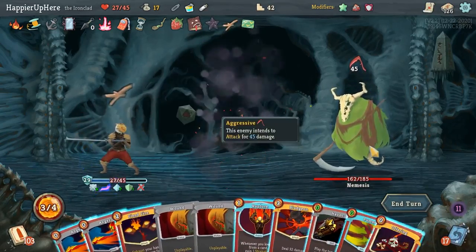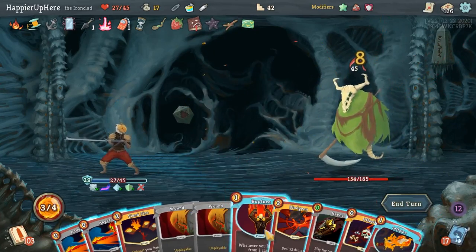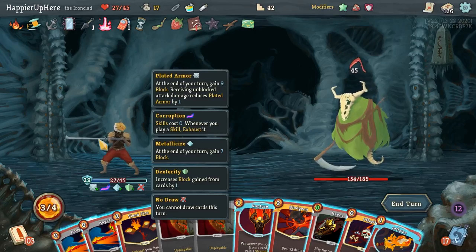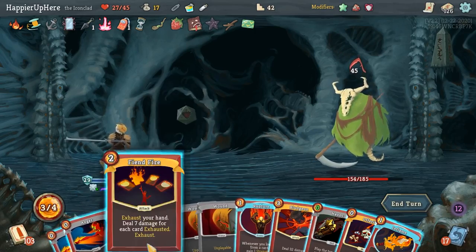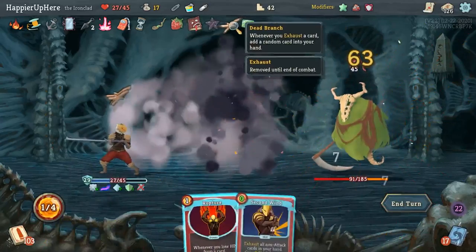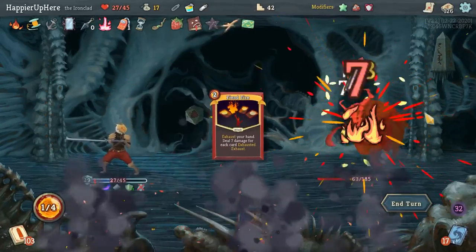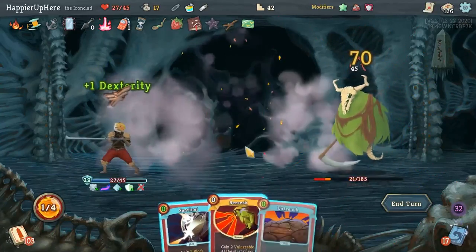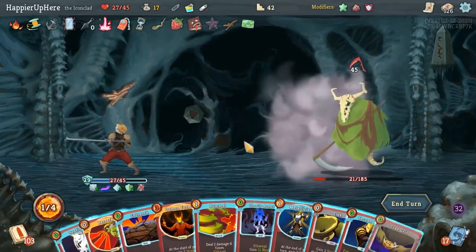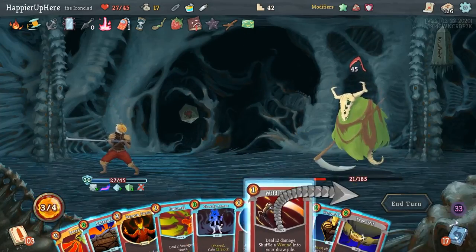It's played twice with Dead Branch! I forgot about that — nice. Is that going to be enough to kill? Wow, and Sentinel gives me energy back. I might be able to kill here! I am very impressed — I need one more attack. Let's get rid of some cards: Ghostly Armor, True Grit, and Reckless Charge. Nice! Perfected this one.